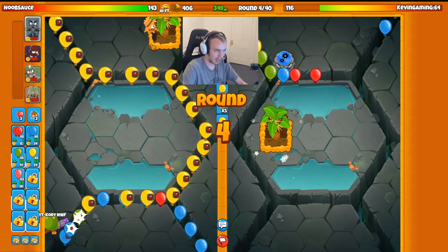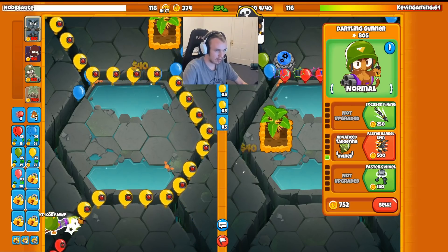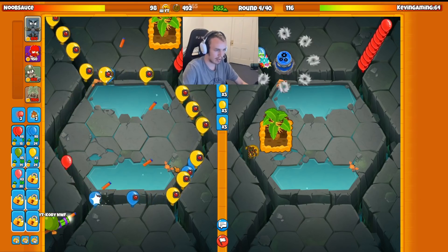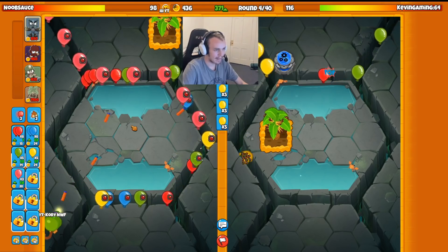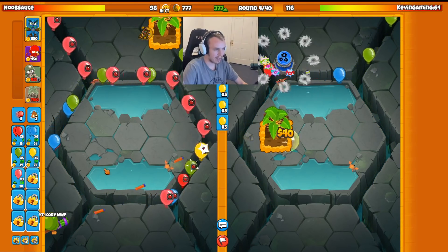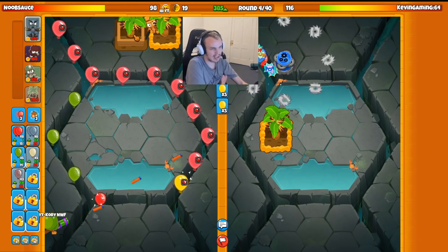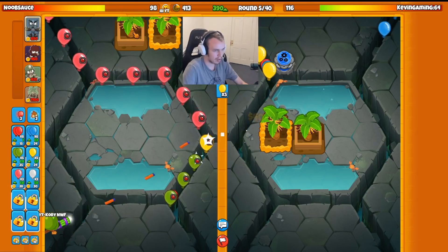I'll probably leak like 50 lives or so, but it's totally okay. Faster Barrel Spin now. Hey, I didn't even leak 50 lives — never mind, now I did because I retargeted my Dartling. Spoke too soon. But let's get my second Dartling. I just like the other spot more — the other spot gets layered on a lot less because of the path it's targeting. I think we won't go for another Dartling just yet, but I will eventually, obviously.